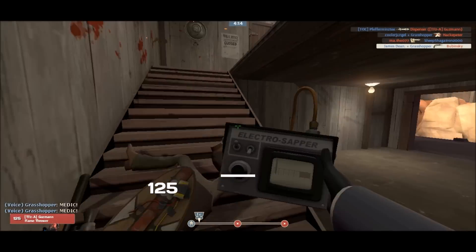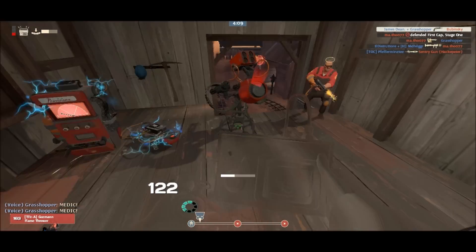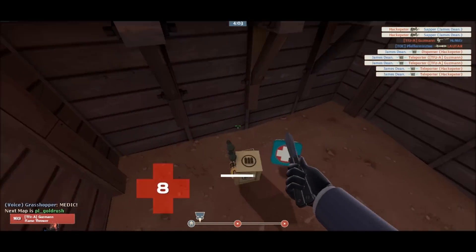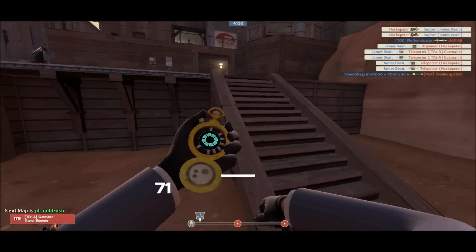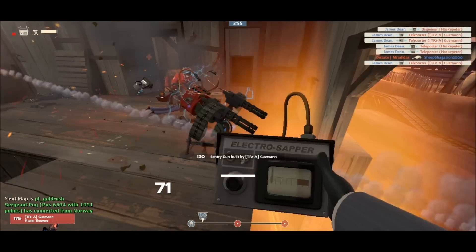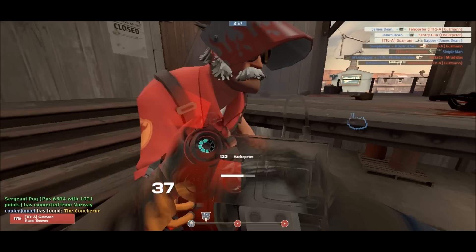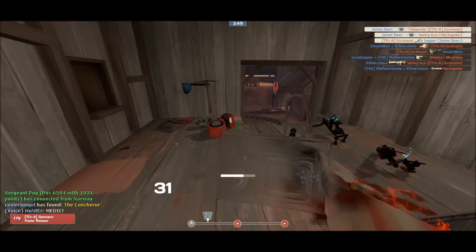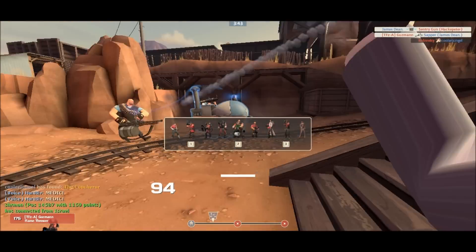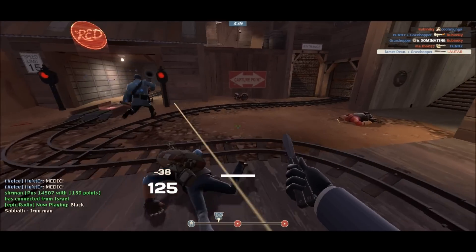What I like to do on Gold Rush is set up at this barn, because there's usually always an engineer setup. Just chaos spam and zap, and once you've got everything zapped you can easily jump out this window, grab the health, and go back for the second round. Blocking this engineer with the dead ringer allows me to kill him, and now they're pretty much blocked from setting up back here.